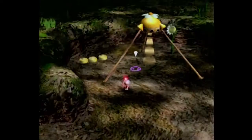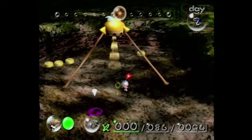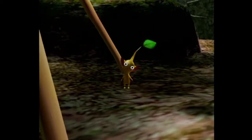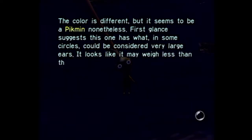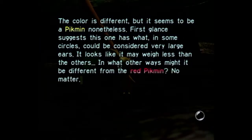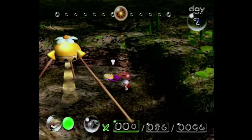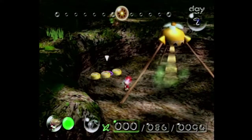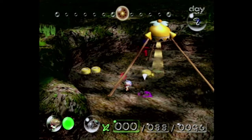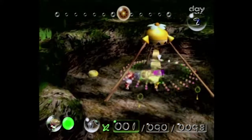And here we are encountering another onion — this one is yellow. Might be important, we'll see, because Olimar is going to tell us. I don't think it's any big secret at this point, considering this game has been out for almost 20 years now. So yeah, there are multiple types of Pikmin you will be using in this game. In the first Pikmin game there are three different types: red, blue, and yellow. They all have distinct benefits and disadvantages which I will touch on as we come to them.